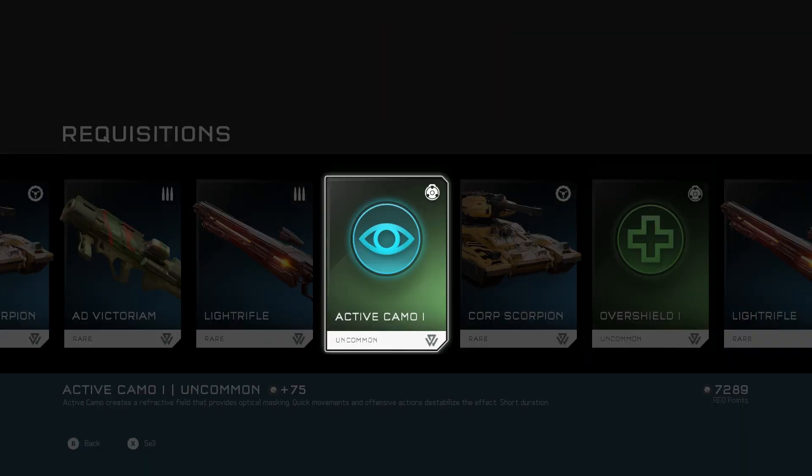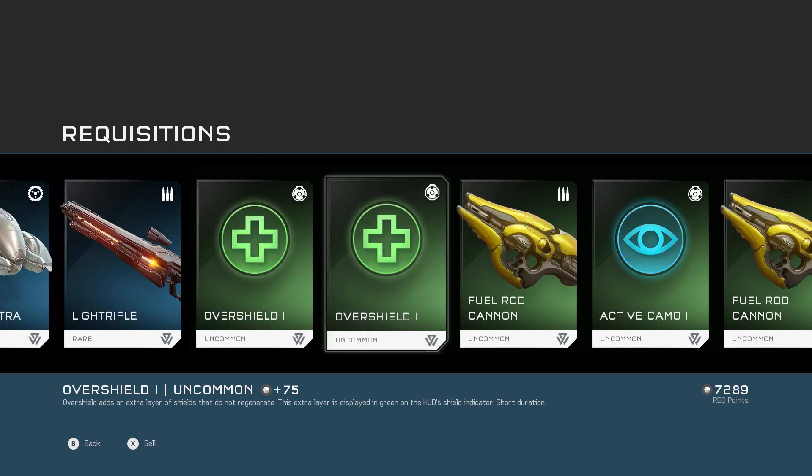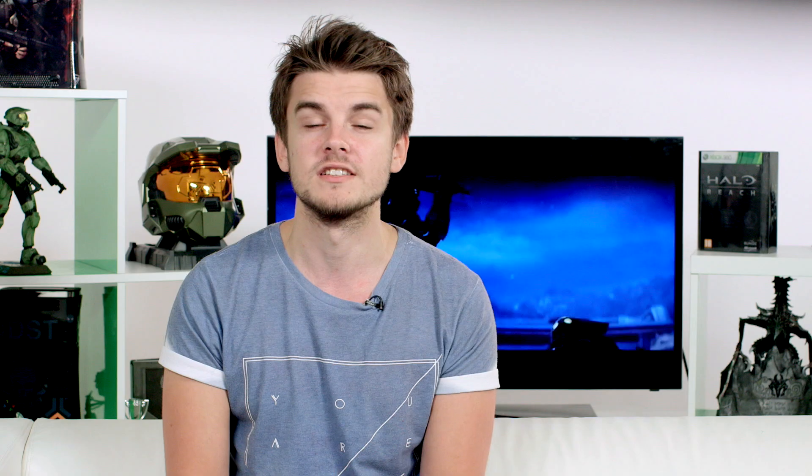First things first, before we open up our first pack, there are five different rarities of RECs: common, uncommon, rare, ultra rare, and legendary. With weapons, vehicles, and power-ups being better the rarer they are. Some of the legendary weapons can easily help swing a game in Warzone in your team's favour.